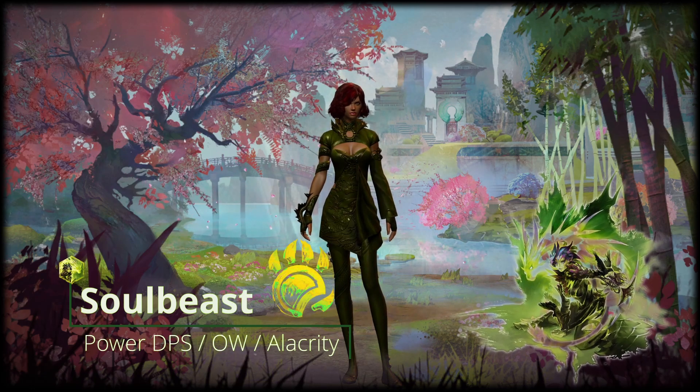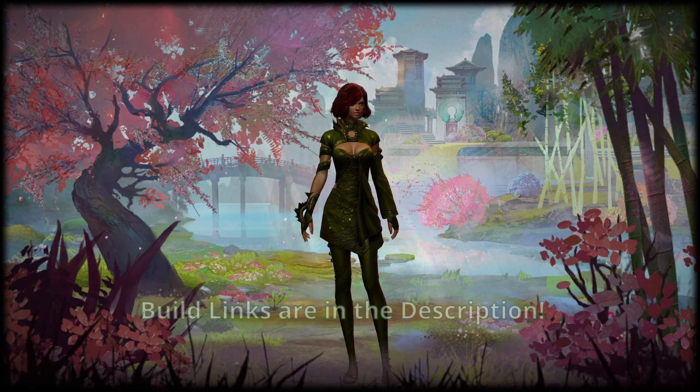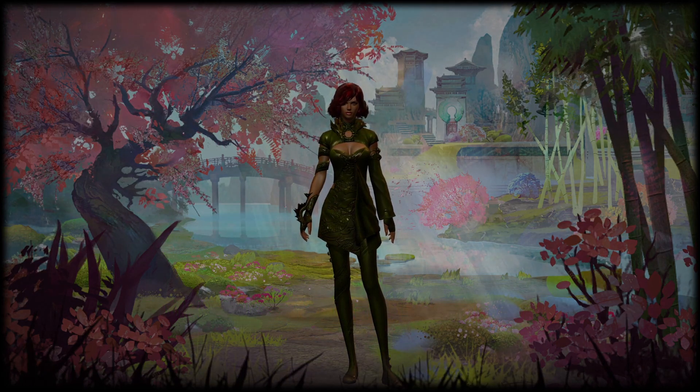Today's class of choice is the Ranger and the elite specialization is the Soul Beast. We can talk about two different builds: an open world roaming build and a power DPS. But before we dive into the build, let's talk some pros and cons.